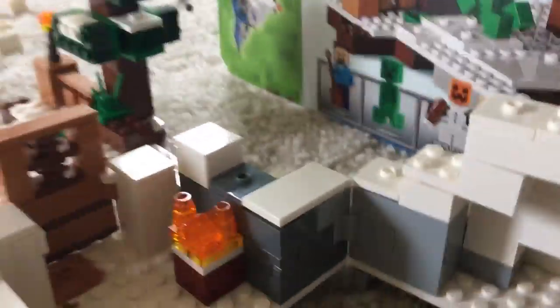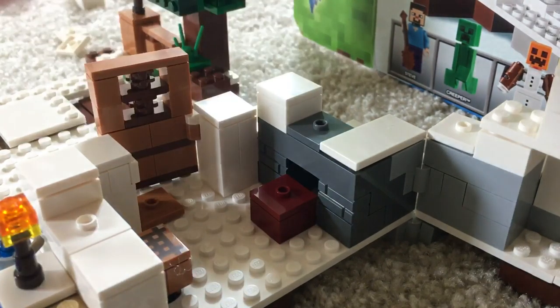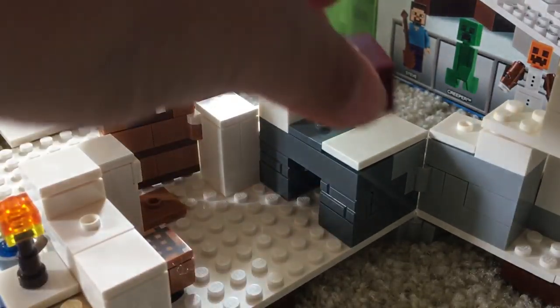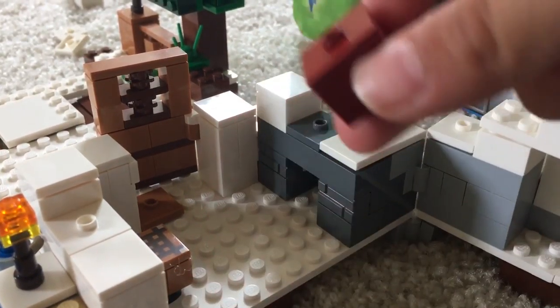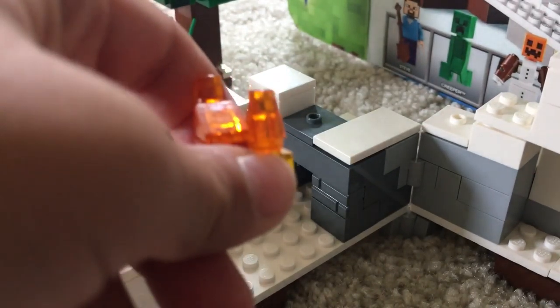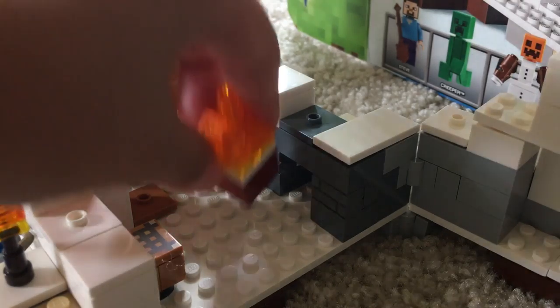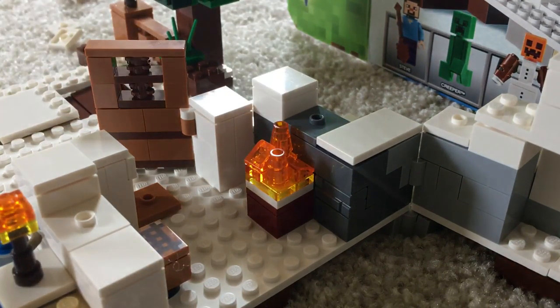Looking at the inside, a lot of you are going to be wondering what that is — this is actually an element called netherrack. You get it in the Nether. How do you get into the Nether? You need obsidian and stuff. And then this is just like fire — how am I holding fire? That doesn't even make sense. Let me put that back down.